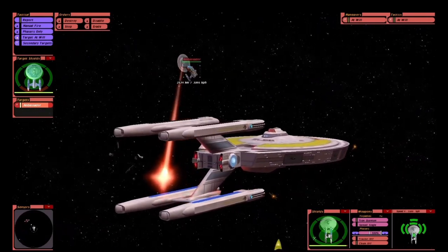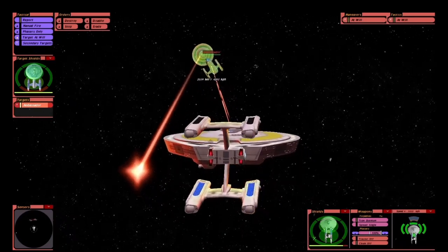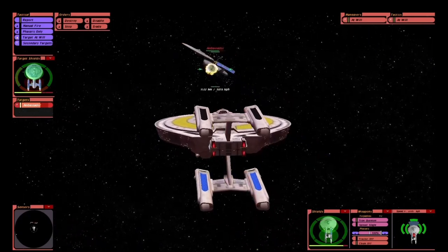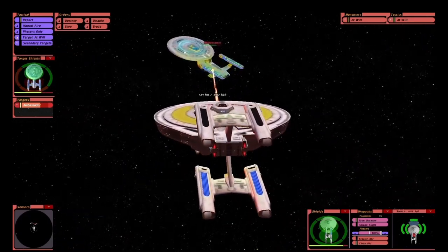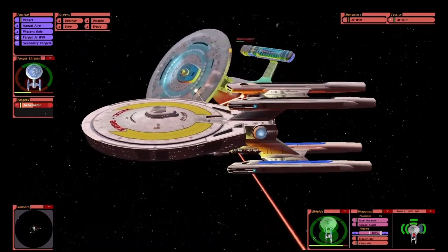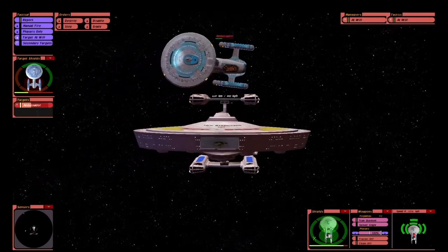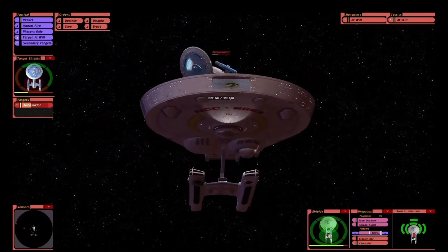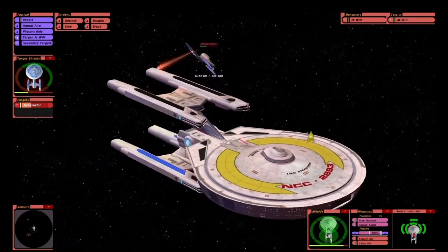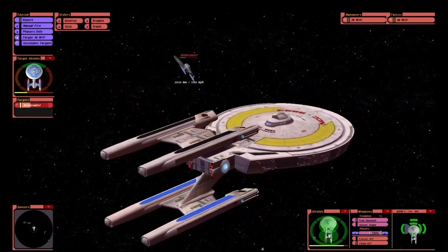Mirror Universe variants are obviously more powerful. You get odd mismatches like this — Quantum Torpedos on the Stargazer. Their top shield has failed. I would cloak, but there's no point really, the shielding's holding. They've obviously stolen some technology from the Prime Universe, probably.